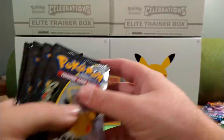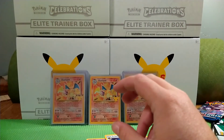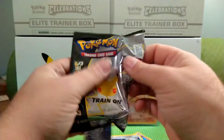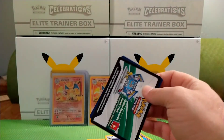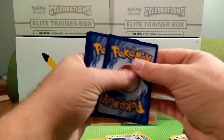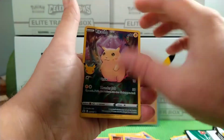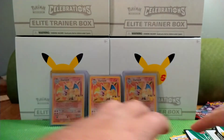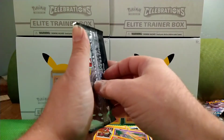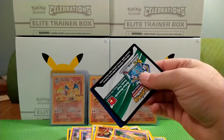Let's see how many more packs we got left — one, two, three, four, five, six. Let's hope for something awesome. Code card. We have a Groudon, Exernius, Pikachu, and a Ho-Ho. Five more packs — let's get another one of these. A Gold Mew or an Umbreon Gold Star would be nice.